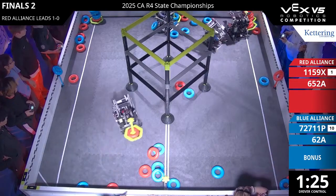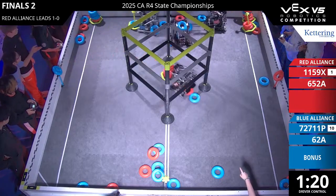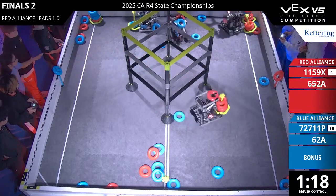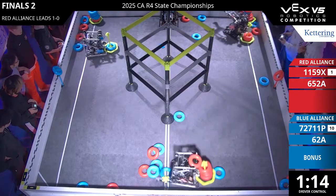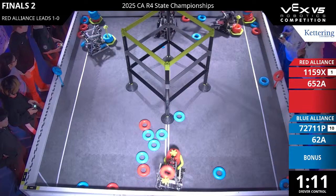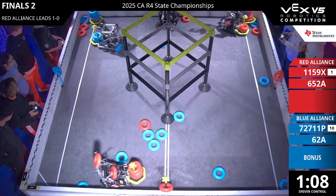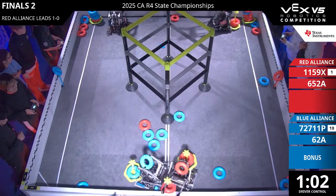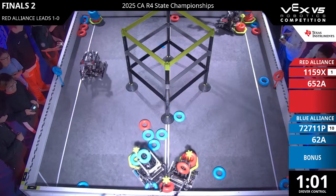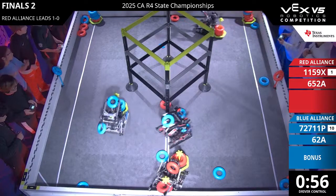One blue right in the middle, three red on the bottom, two red on top. Now Expedite with their other mobile goal down there — two rings on, fighting off the Blue Alliance. Blue starting off strong with two rings on that far side wall stake. Red coming in, getting a couple on the wall stake. But Blue, a force of nature there. 62A scoring one after the other, after the next.